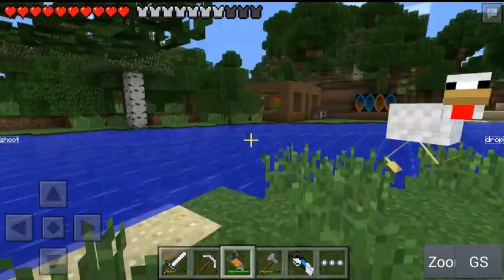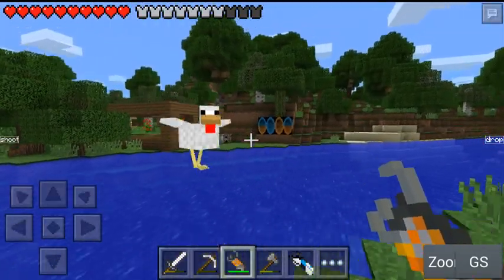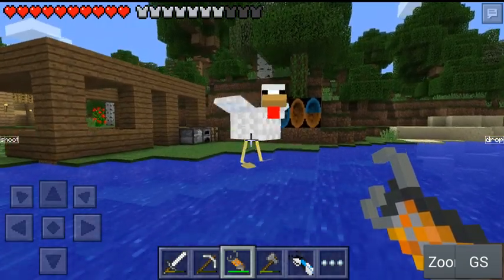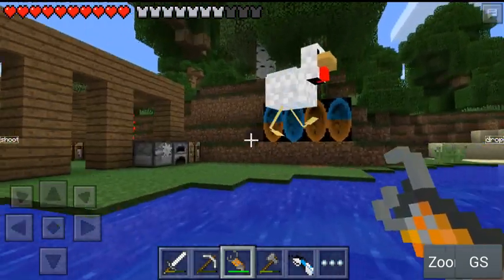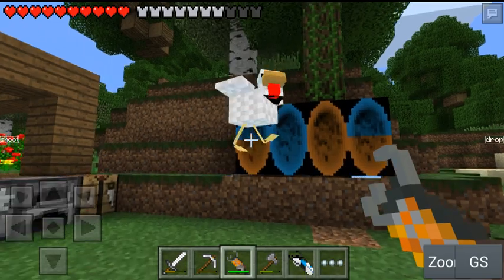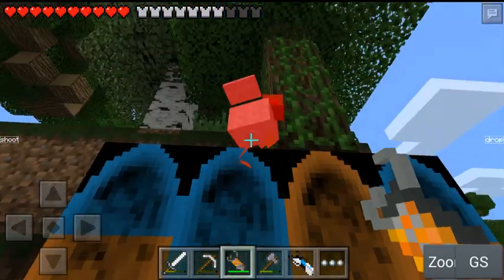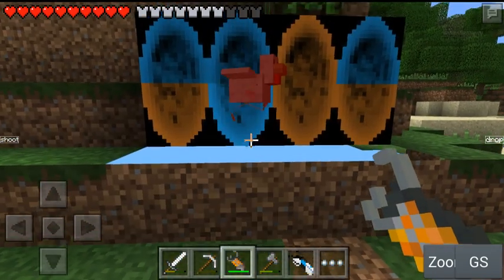As you guys have probably noticed, there's this weird portal rainbow thingy. I made a suffocation machine - this is how it works. Due to the fact you can mine the portal up, when you walk into it you just suffocate. It's like my suffocation machine.